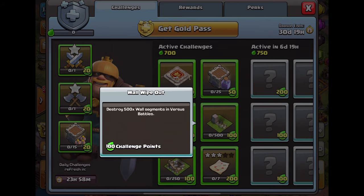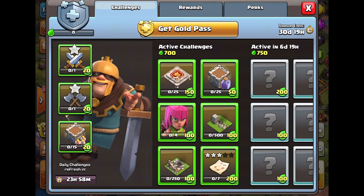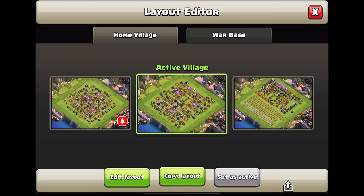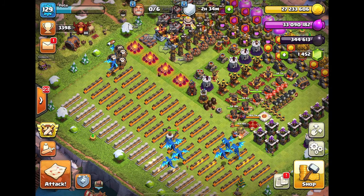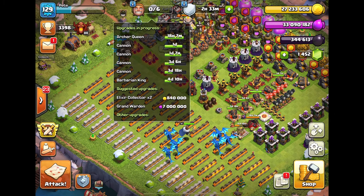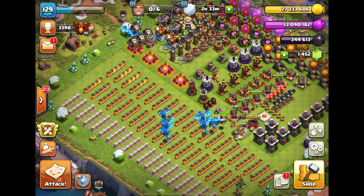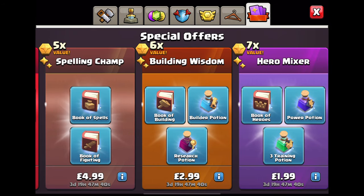It's the usual layout for challenges: destroy 500 walls seven times, destroy 25 altars, 250 buildings - that should be quite easy to do, along with the versus battles. Let's look at the village, my progress village. I've timed this completely wrong because my archer queen still has 19 hours to go.